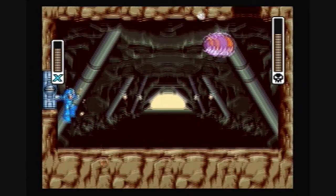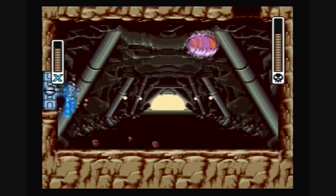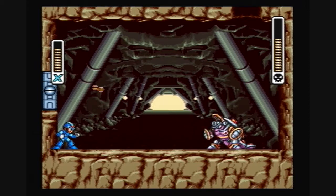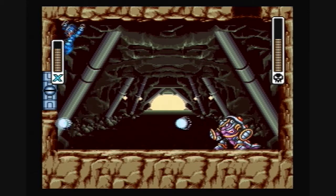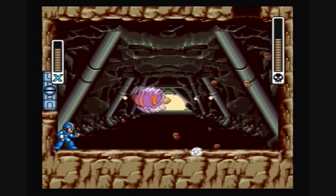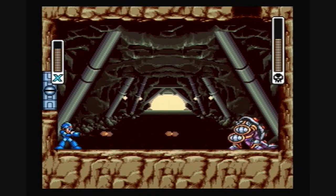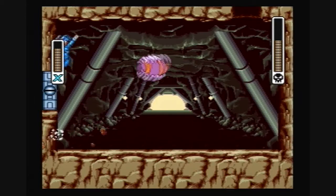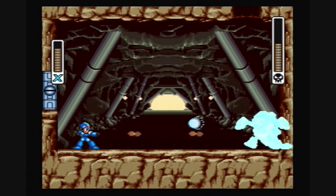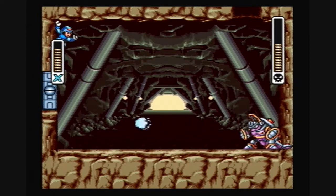This boss fight is just a matter of having his pattern memorized and just dodging. I usually like to stay up in the upper left-hand corner when he does a small jump like that, because I find those attacks harder to dodge. It's easier to hit him when he's farther away because he gives you more time to dodge.